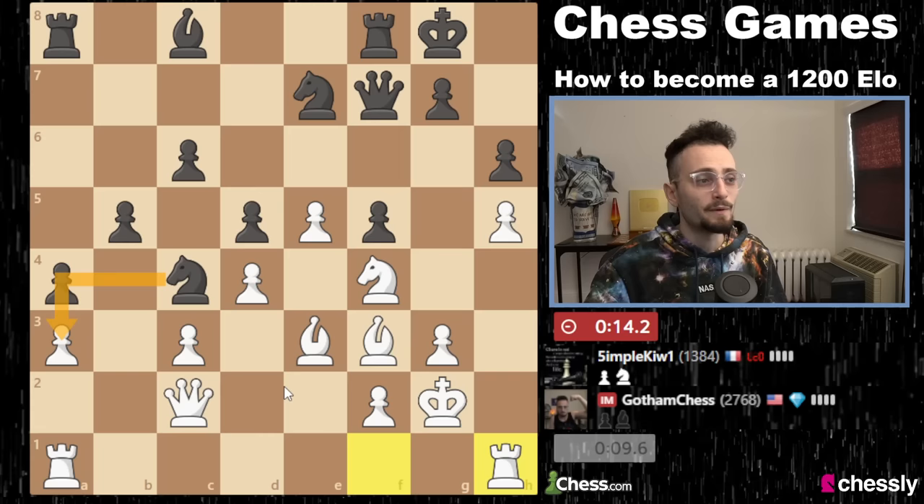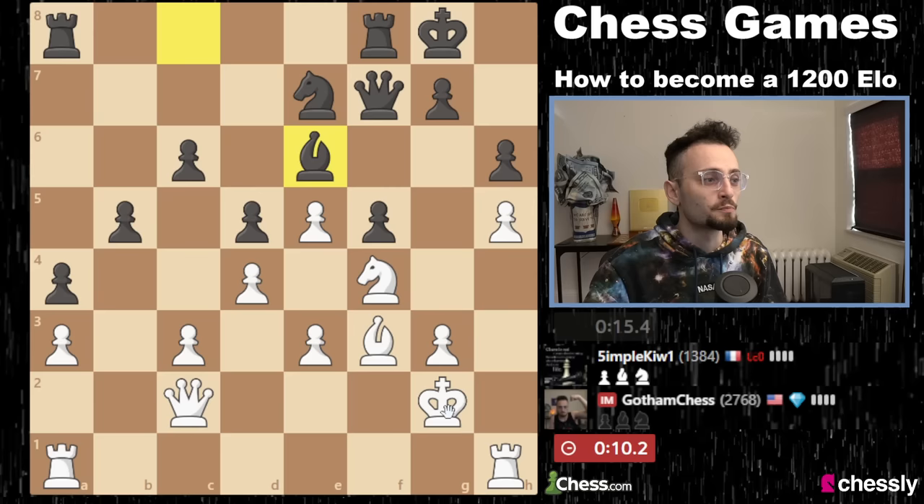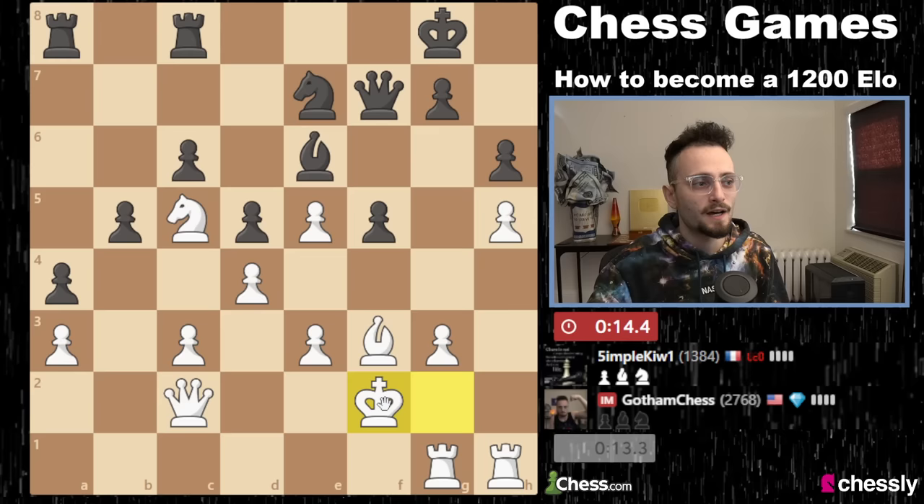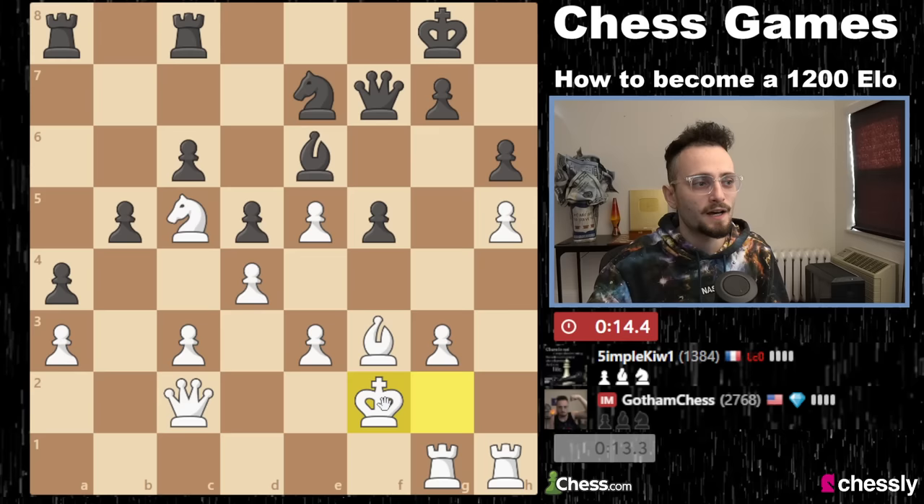Got to be careful though — that pawn is hanging. My opponent has played super, super well this game. Rook g1 — we're still looking to create something there. Let's put our knight on c5, plug the hole. We definitely have a very menacing position. Still trying to make g4 happen. Wow, we're both trying to run our kings — this is wild stuff. G4 now.